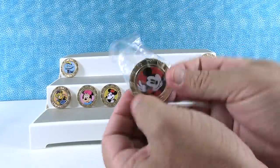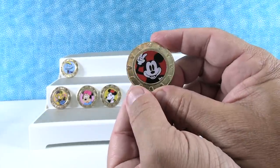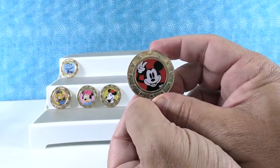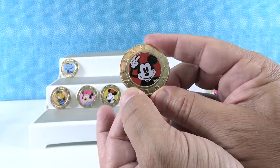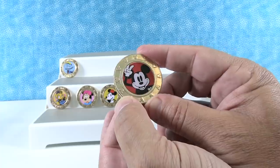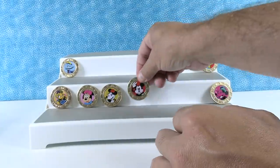We have a Mickey coin — I like this one, he's kind of got his little fingers up like he's doing a selfie, or a peace sign. Yeah, or like a piece of pizza sign — I don't think that's what that is, but it could be.